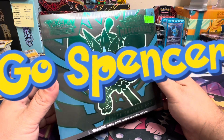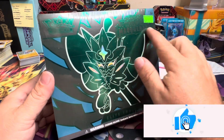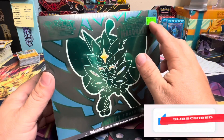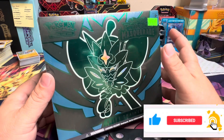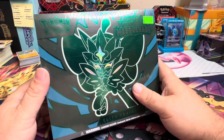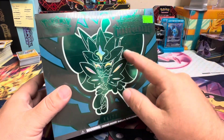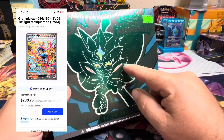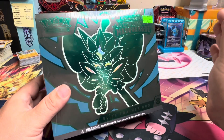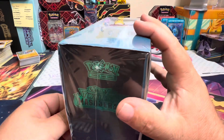Hey Spencer, I'm either really dumb or really smart — you know why? Because I said I wasn't gonna buy any more Twilight Masquerade, but they were having a special today at Spuds, 25% off. They're having a game day there, so I picked up this ETB. And what makes it so smart? Not only was it on sale, but I know there's gonna be something good in this one. I promise there has to be something we need. Let's open this up.